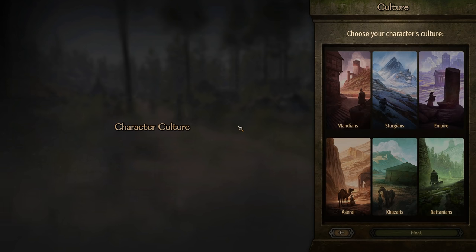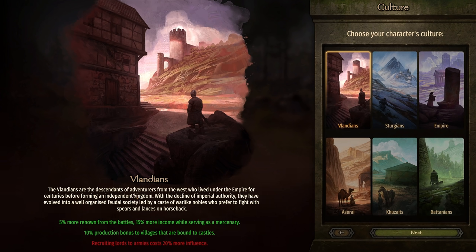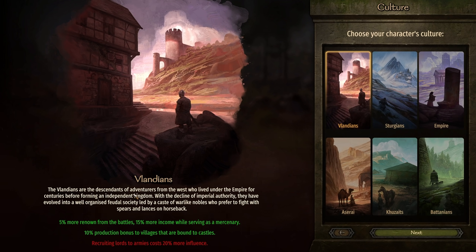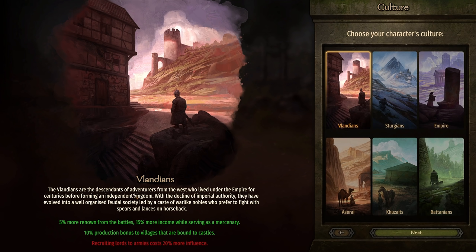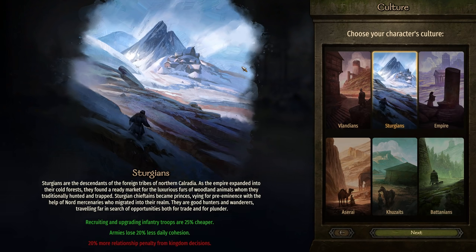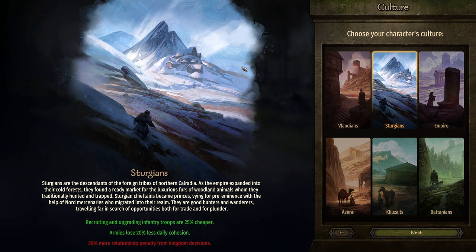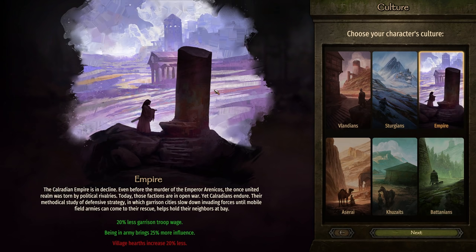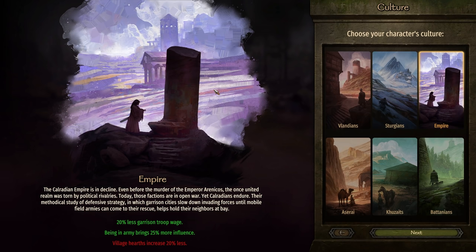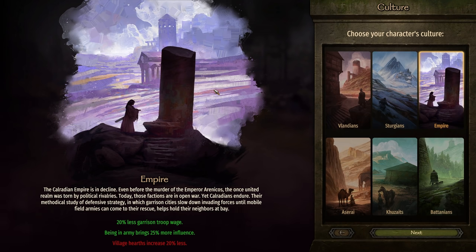On the character creation screen, we can select from different cultures, and we now get different cultural perks. Every single perk now has two bonuses and one penalty. For Vlandia: 5% more renown from battles and 15% more income while serving as a mercenary, plus a 10% production bonus to villages bound to castles, but recruiting lords to armies costs more influence. This used to be a flat experience bonus, which was kind of the superior cultural pick — now it's been reworked. Sturgians get recruiting and upgrading infantry troops at 25% cheaper, and armies lose 20% less daily cohesion, but there's a 20% more relationship penalty from kingdom decisions.